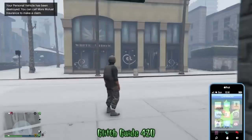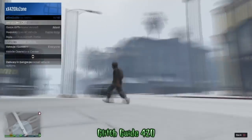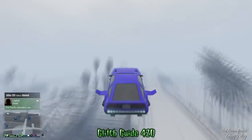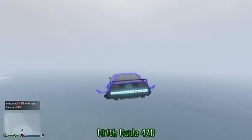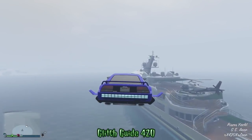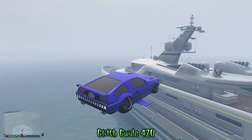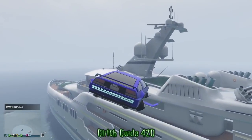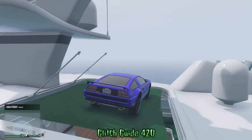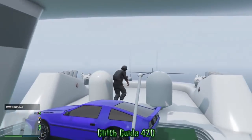I'm getting back in the Deluxo to make my way over to my yacht. Some kid decided to kill me — that happens. He had an Oppressor and saw an easy target moving slowly in the Deluxo. Whatever, we're moving on. Once you get on the yacht, I like to park right here, but depending on your yacht you may not have cover over that spot — park wherever you want.